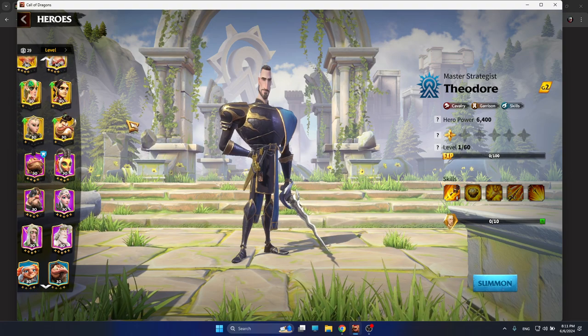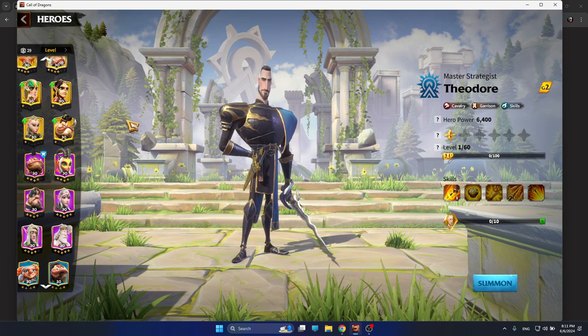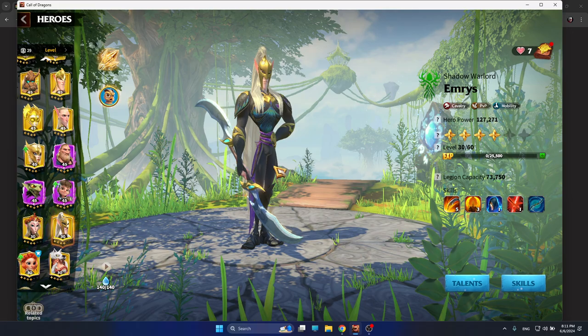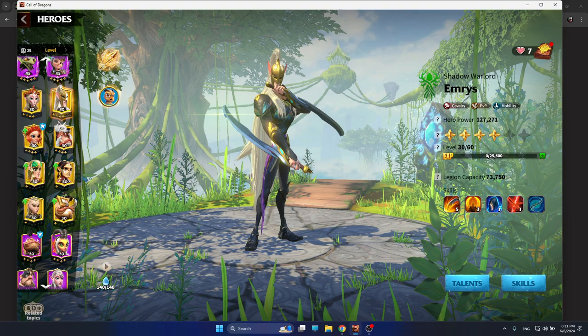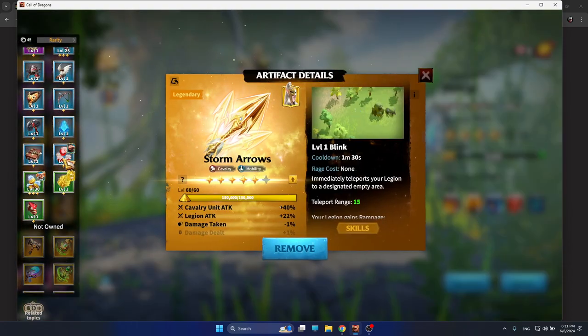If you like to run around the battlefield and have high march speed, try to get Theodore, because getting Emrys is really easy — you get Emrys tokens just by opening gold keys, which we currently have. For the Theodore and Emrys hero pair, the main artifact is of course Spring Blades.